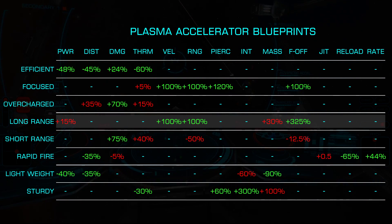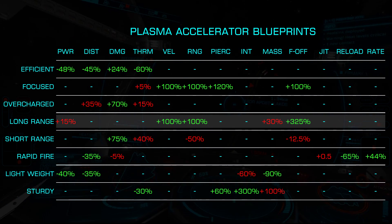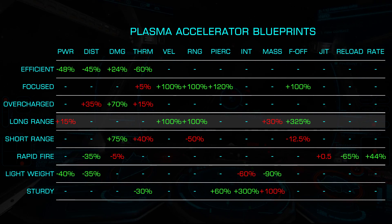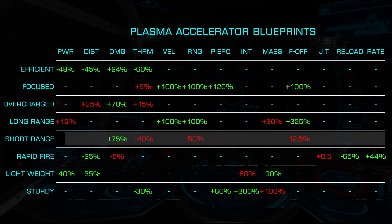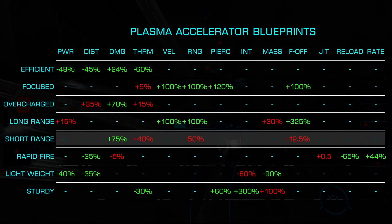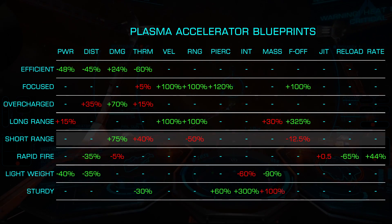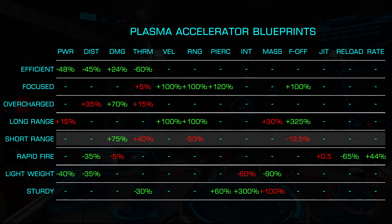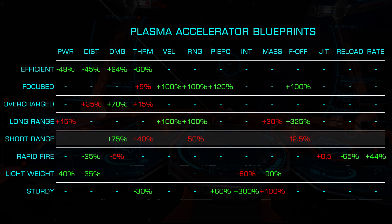Long Range also doubles the projectile velocity and increases the falloff to 7 kilometers at the cost of 15% additional power draw and 30% additional mass. Short Range increases the damage output by 75% at the cost of half the effective range, with damage falloff beginning at 1.75 kilometers and a 40% increase in thermal load, making this viable only for very cold running builds.